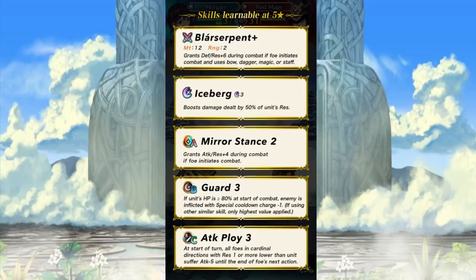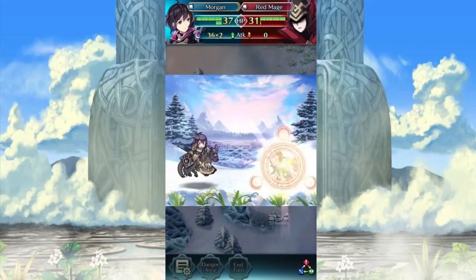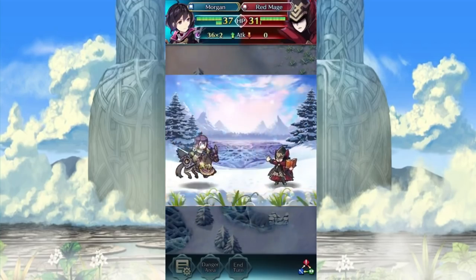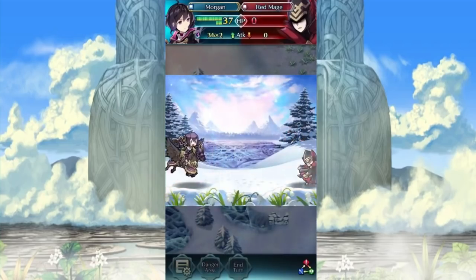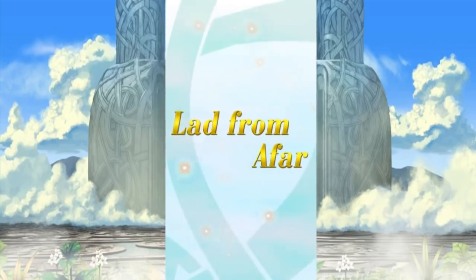Mirror Stance too — grants attack and res plus four during combat if foe initiates combat. And of course we have Guard and Attack Ploy. All very great skills. Since I'm seeing a very big res kick here, I'm expecting this unit to have a lot of res — Mirror Stance and Blar Serpent together. I'm wondering how much she's going to blow this poor red tome unit up. 36 changes into 57, that's a pretty sizable increase.